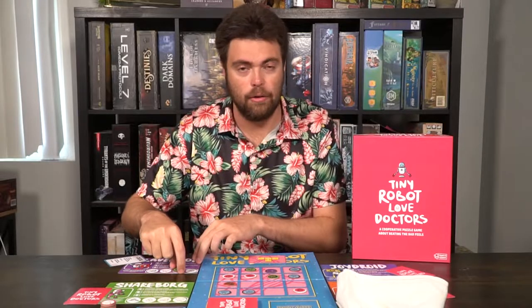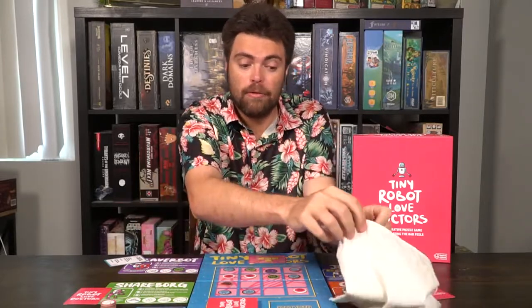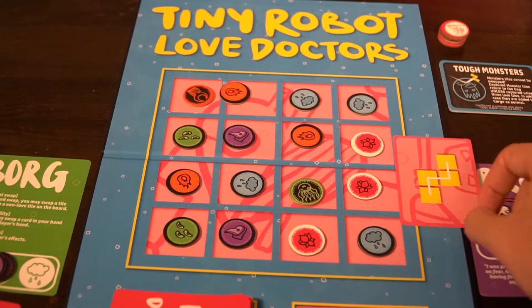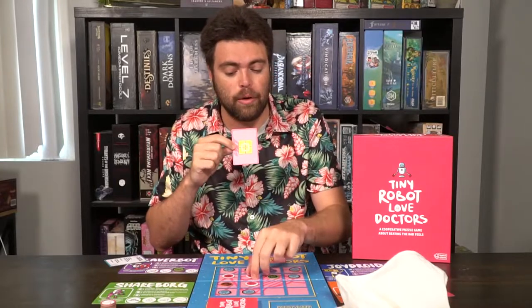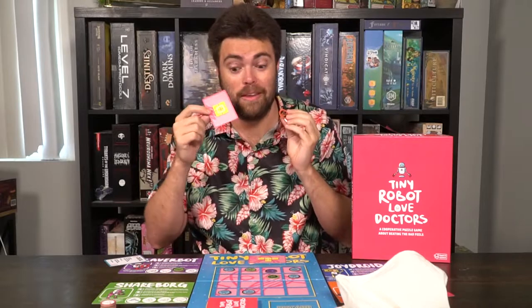Whenever you remove tokens from the game board, you place any colored tiles into their colored spots on your storage space on your card. Any love tiles or monster tiles go back in the bag. When playing with tough monsters, you can get rid of monsters as long as you remove the monster together with three other love tokens — so a square area with one, two, three love tokens and the fourth being the monster. Monsters are important to get rid of, because they make it very difficult to win.